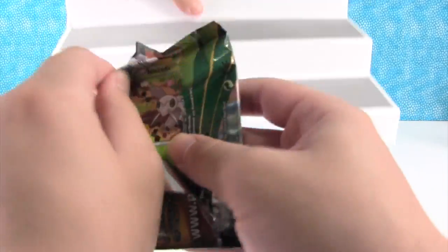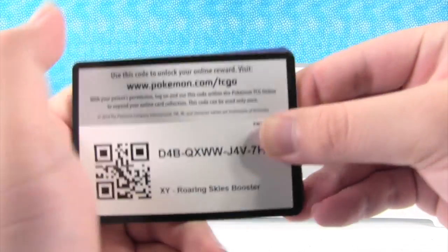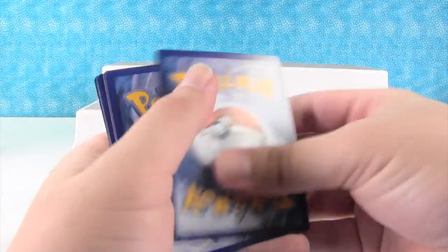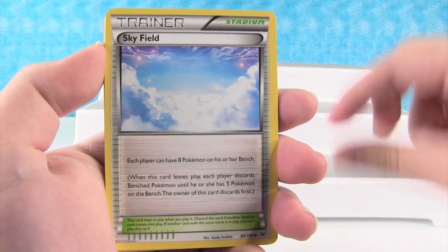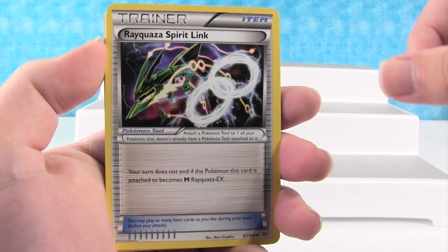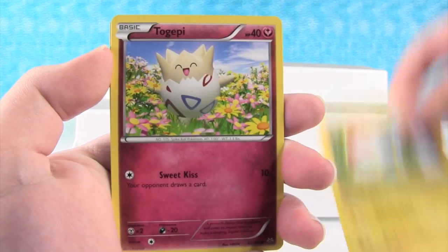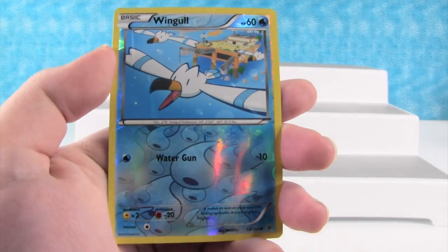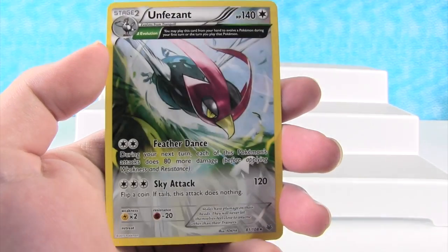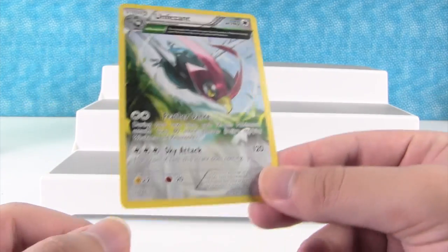Let's see what we get. We have Tropius, Skyfield, Rayquaza Spirit Link, Nincada, Swablu, Voltorb, Togepi, Shuppet, Reverse Hollow Wingull, and an Unpheasant — okay, that's one of the ancient traits. That is. That's nice. I love those. Off to a good start.